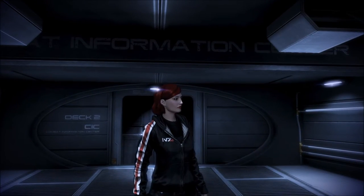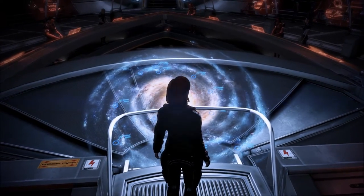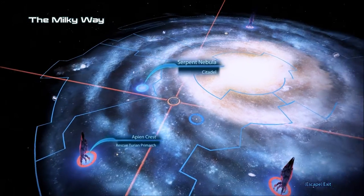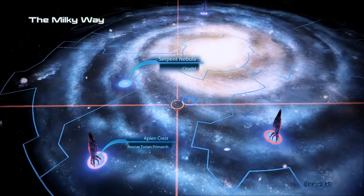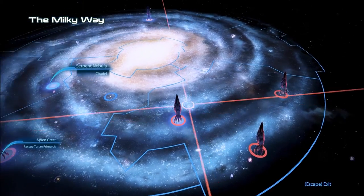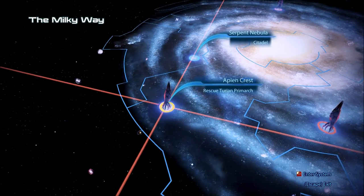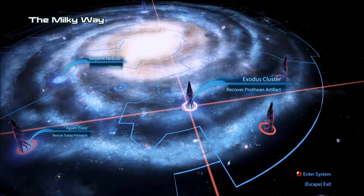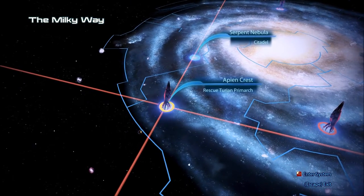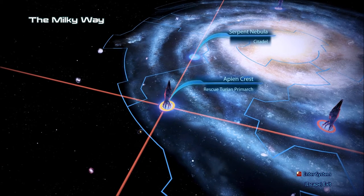Welcome back to Let's Play Mass Effect 3, Blind. I am the RPG Chick, and I think we're gonna head to Palaven. We are here. So we're supposed to rescue the Turian Primarch and we're gonna do that here in Apian Crest.